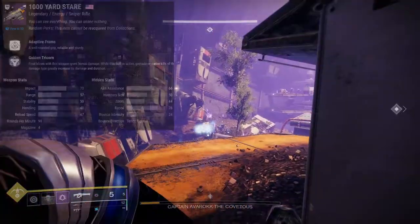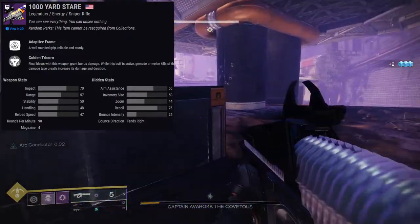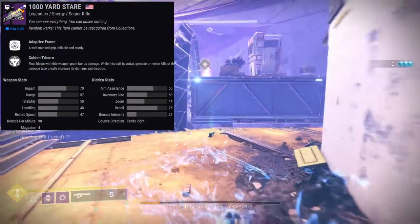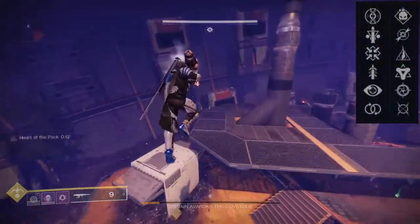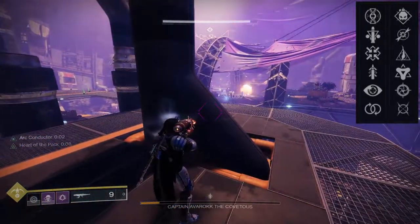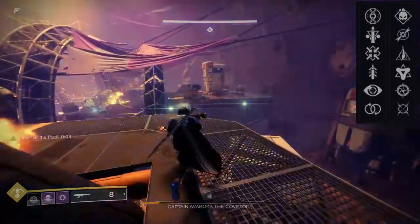For the next one, it's going to be 1000 Yard Stare. It is in the energy slot — it's a void weapon as well, which is pretty interesting. For the perks: first column has Heating Up, Triple Tap, Firmly Planted, Quick Draw, No Distractions, and Perpetual Motion. For the second column: Demolitionist, Dragonfly, Mulligan, Golden Tricorn, Snapshot Sights, and Moving Target.